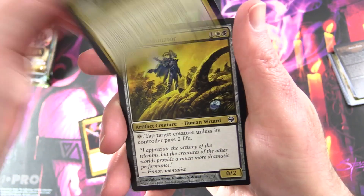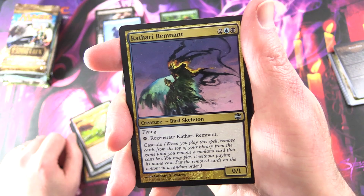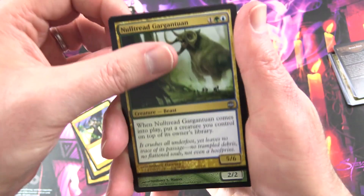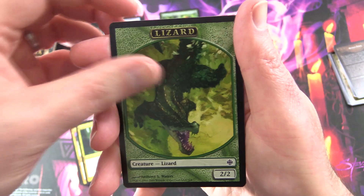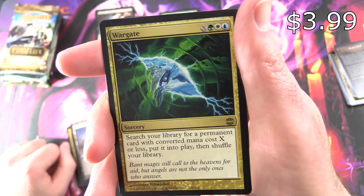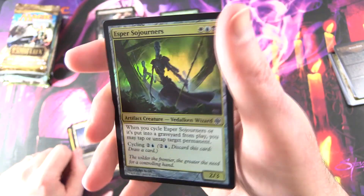We've got Naya Hushblade, Vectis Dominator, Firewild Borderpost, for Uncommons Cathari Remnant, Vithian Renegades, Null-Tread Gargantuan, and a random lizard. And a Swamp. Here's the rare Wargate — some cool artwork on that one — and a foil Esper Sojourners. Bit of a mouthful, some of these card names.